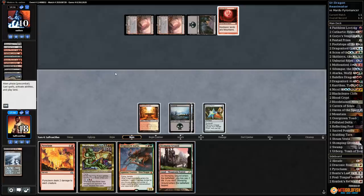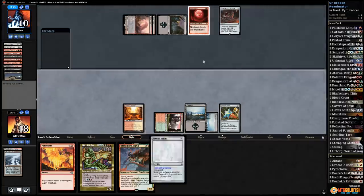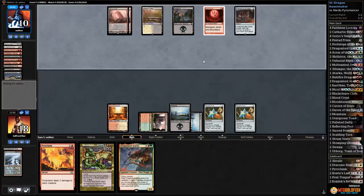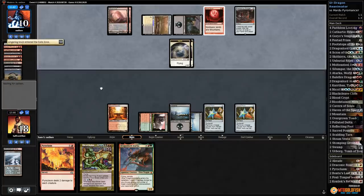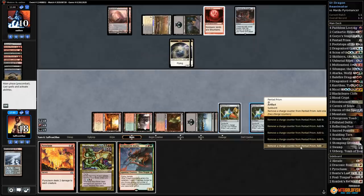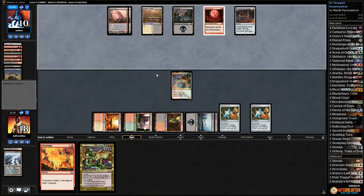Opponent passes — play Stomping Grounds, pass. There's the Ensnaring Bridge — play Prism, pass. Opponent is down to 10, semi-locked themselves with one black source, no white sources, but a million Faithless Lootings. We have red and black but leaning hard on Prisms which can't get blown up. Eventually opponent flashes back Lingering Souls. We don't like spending the mana but we have to play Atarka — kill a spirit, kill a spirit. If we draw Braid we're very close to winning.